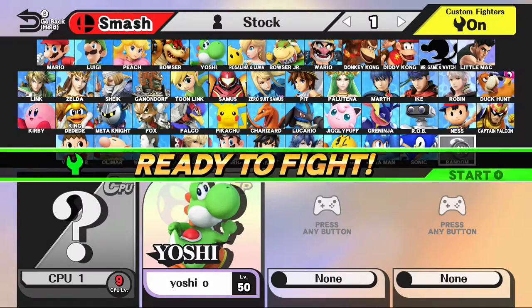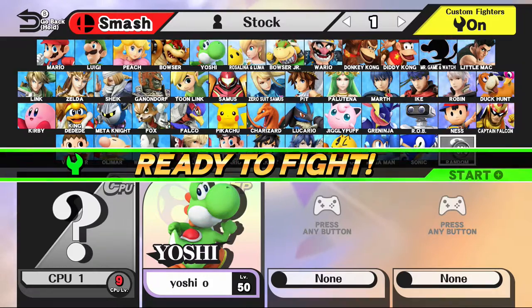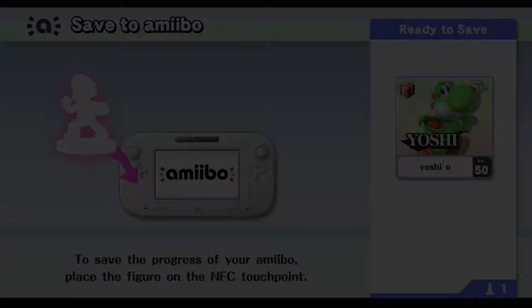So those are my tips for Super Smash Bros. Whether you don't have the game, you're planning to get it, or you already have it and you're trying to figure out how to unlock everything - the only thing I do not know for sure is exactly how to unlock all of the alternate colors. Look at all the stages there are to choose from!